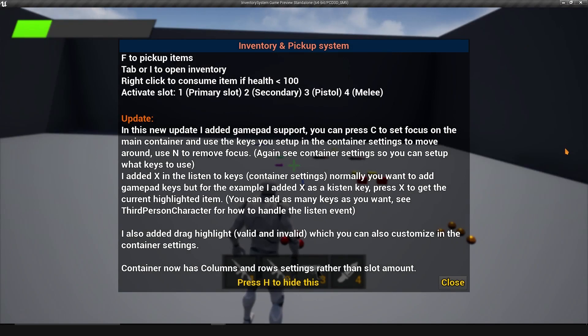Hey guys, welcome to this update for the inventory and pickup system. In this update I added gamepad support, as well as listening for gamepad keys. For example, if you press a key on your controller you can listen to that, and you can handle it yourself or let the inventory handle it.